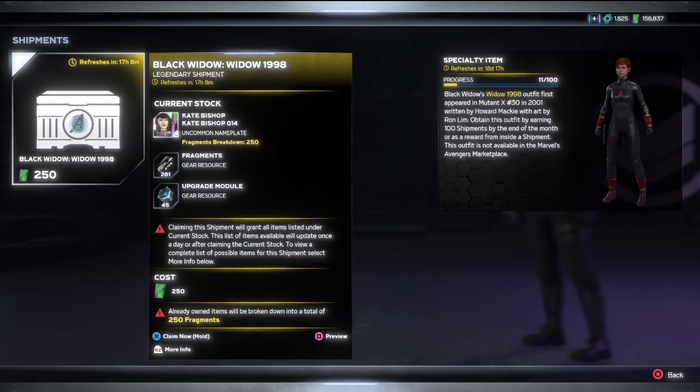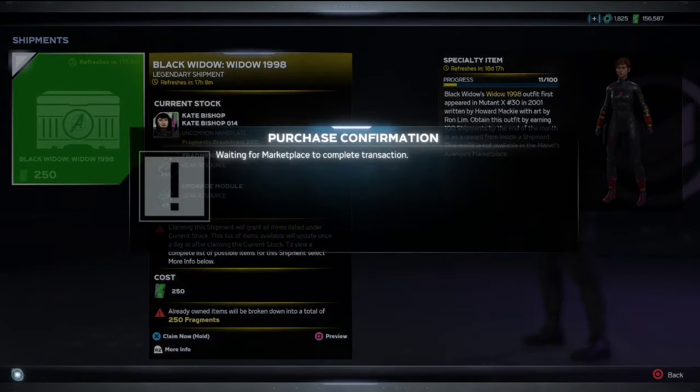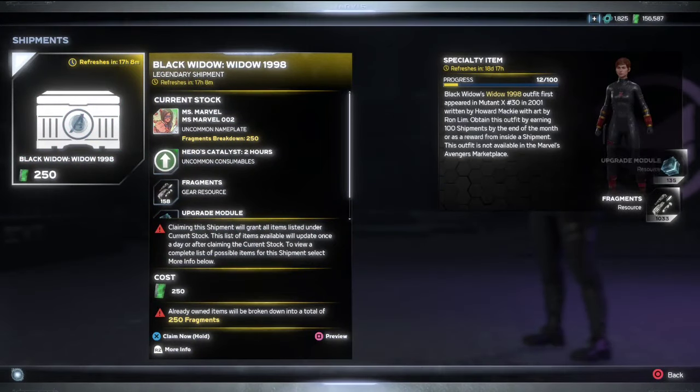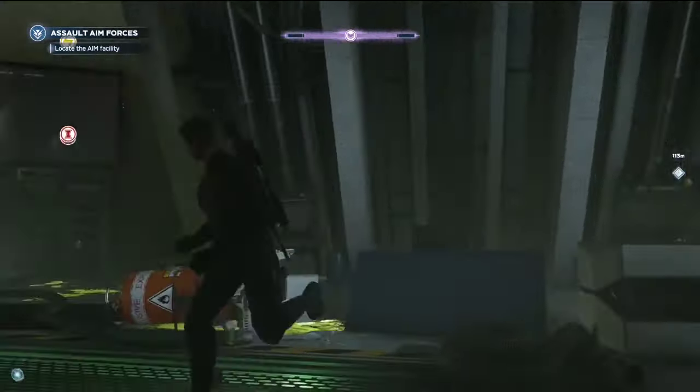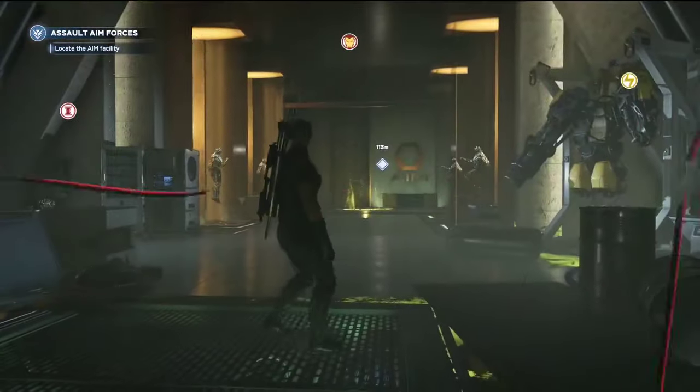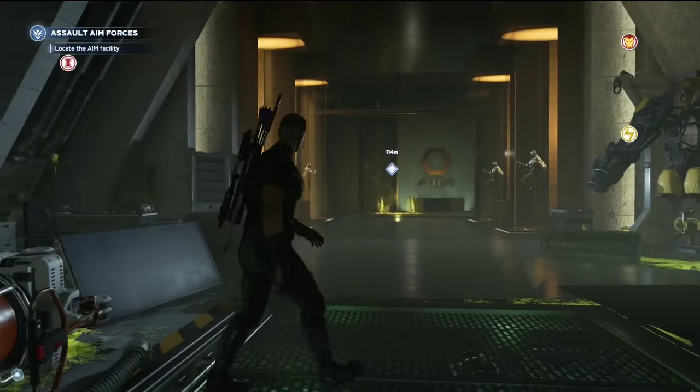So a triple resource boost. Here it is again — 45, so that should be 135 I should get. So 135 modules just from this one shipment. There it is. And this is happening because I'm in the mission — because I'm not opening these in the Quinjet. I'm in the mission on Challenge 4, and that's what's doing it for me.